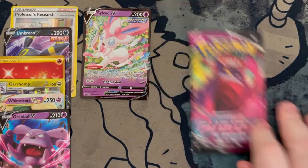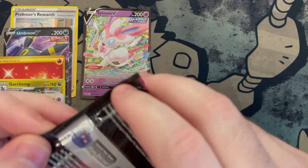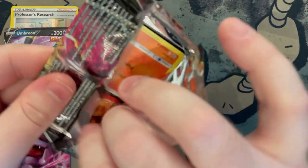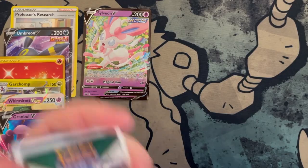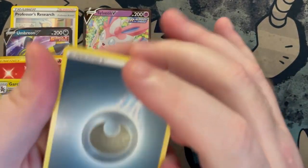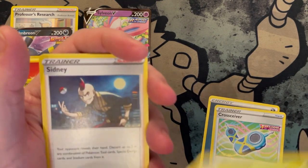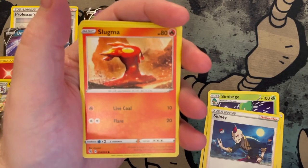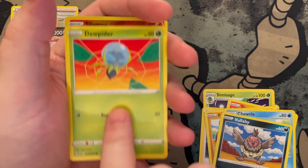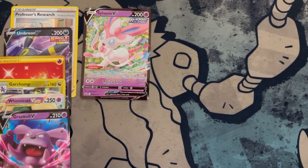Opening the Fusion Strike pack from the Sylveon set. Got a Simisage, a Cindy trainer card, a Slugma, our Phalanx boys, a Chewtle, a Vullaby, a Dewpider. Reverse holo is Slugma, and the rare is an Electross non-holo. Busted Fusion Strike — total bust.